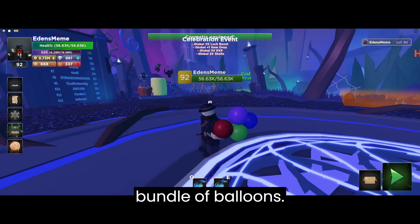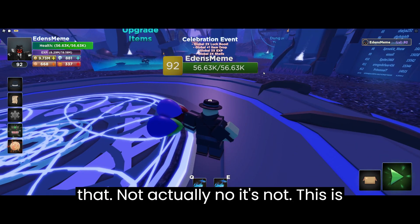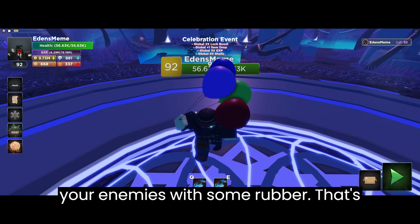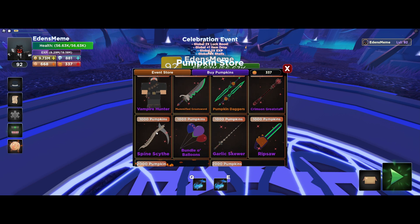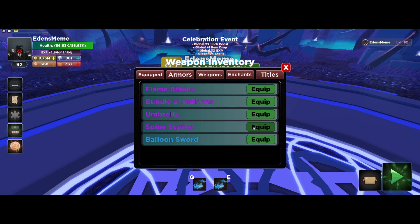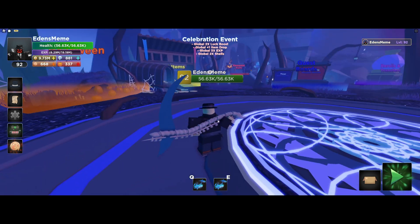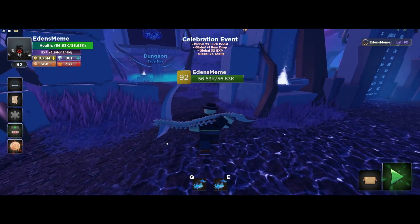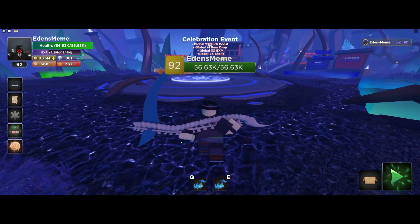Then we got the Bundle of Balloons — literally just balloons. This is just balloons, so you can whack your enemies with some rubber. That's cool. And then the Spine Scythe, which I think is the last weapon. The Spine Scythe uses the spine of some character — probably the boss maybe — and then attaches a blade onto it. Pretty cool cosmetic.